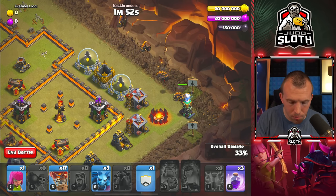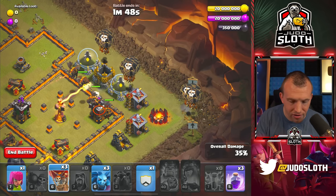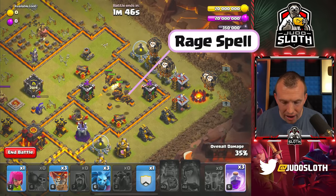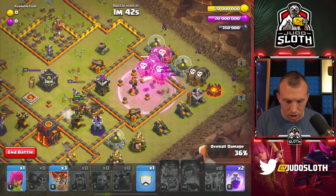Four Lava Hounds in a line up top, a couple of Balloons in the corner, a couple over each of the Elixir Storages, followed by a Rage spell. Next to the single Inferno and your three Minions.